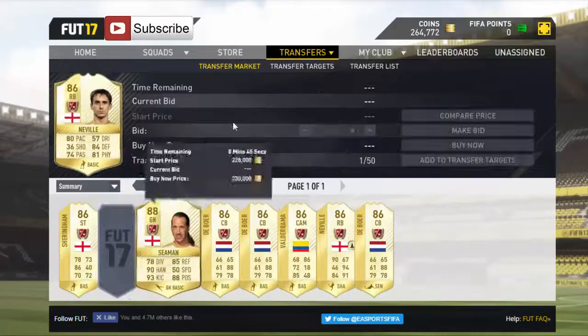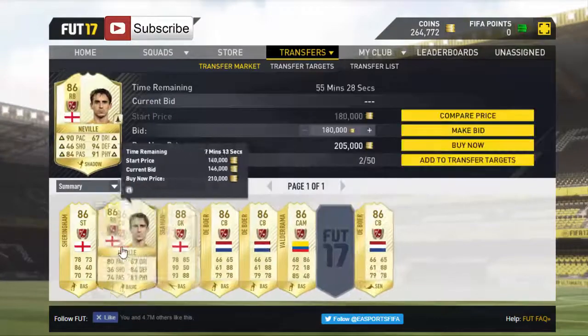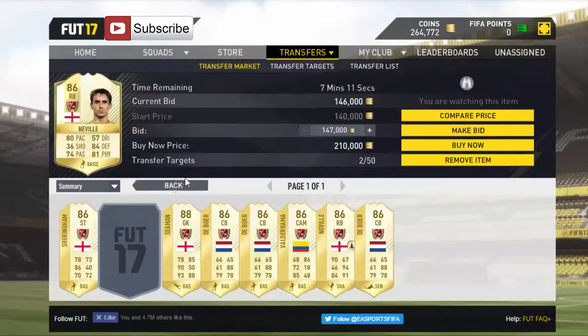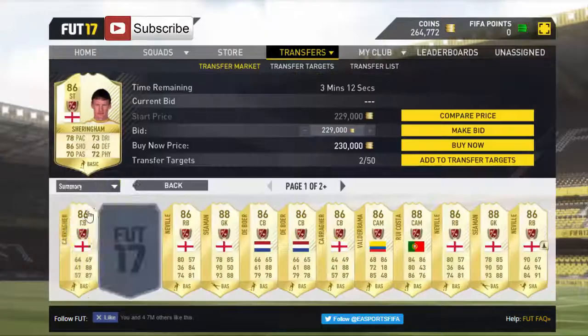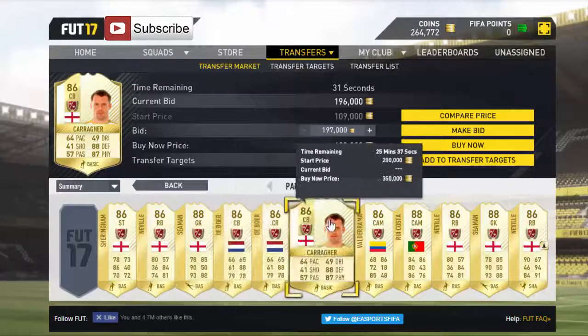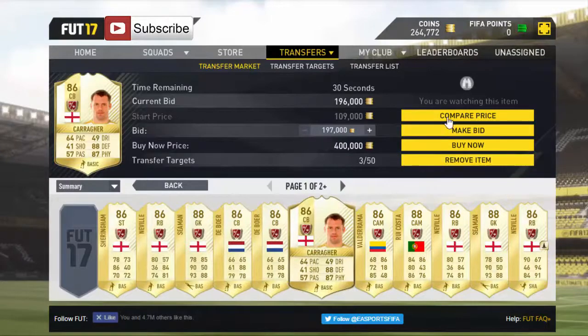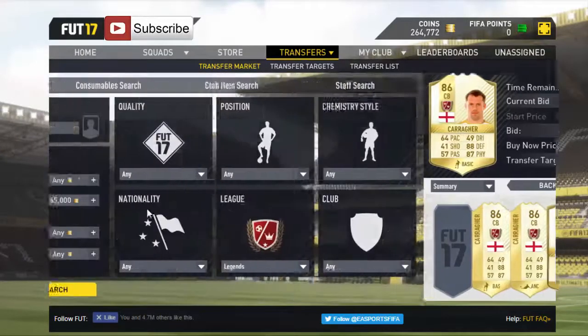Neville here is going to be a good bid if I can get him for about 160k, so we're going to try and win that one. Going over here and putting in 264k — we can pick up here. This Jamie Carragher is surely a good deal — compare price — and you can see it's going for 349k.